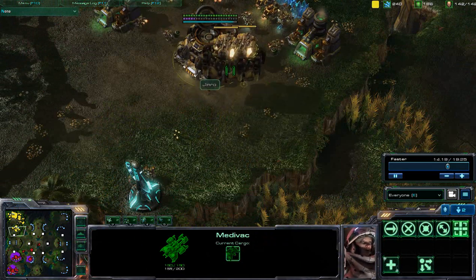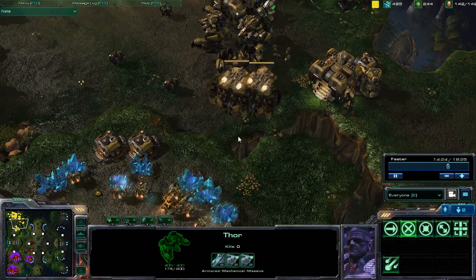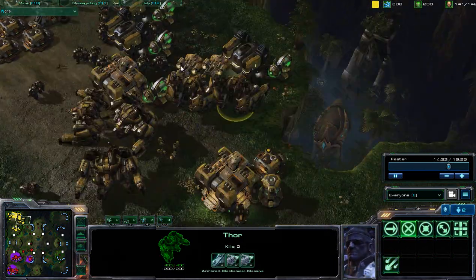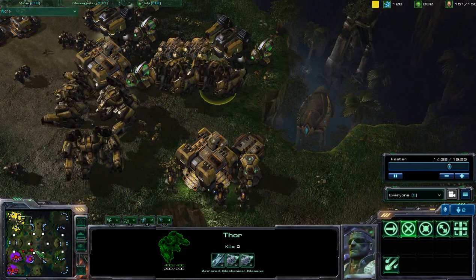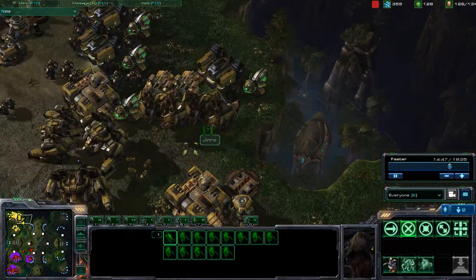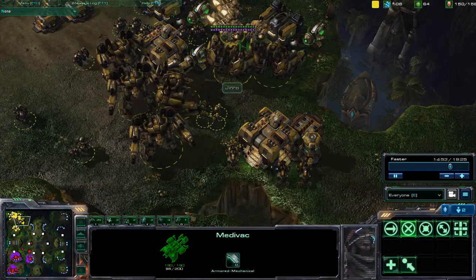How those Medivacs are able to occupy the same airspace with that giant cargo, I do not know. The physics of the StarCraft realm I'll never quite understand. Back over here, dropping those Thors. Thors being unloaded, not taking any damage from falling from such great heights. Alright, if you got that reference you got it, if you didn't you didn't. 6 Thors coming into position.